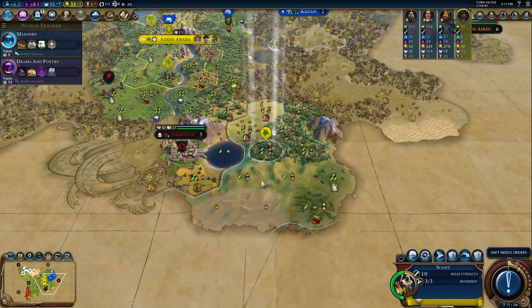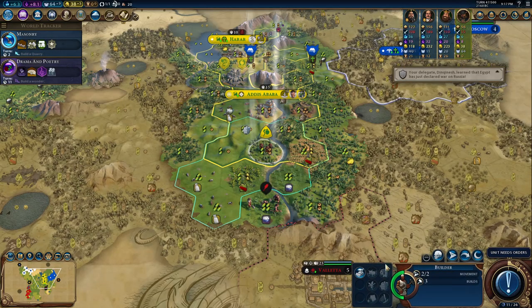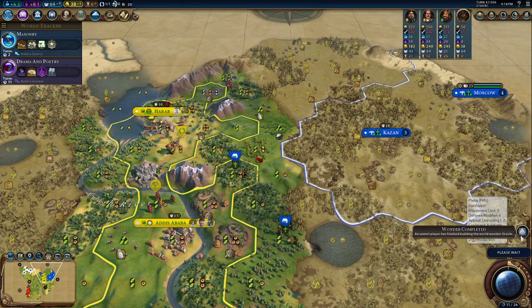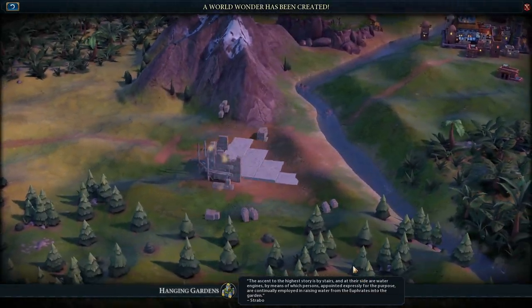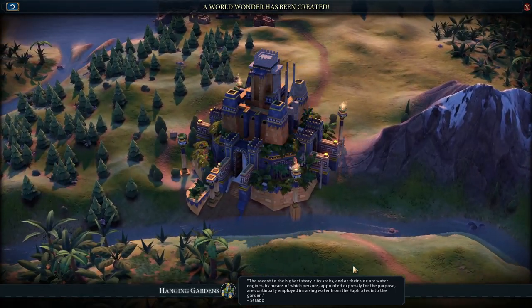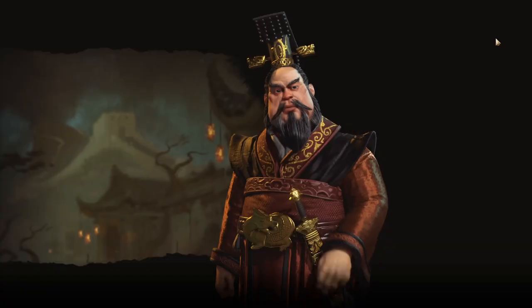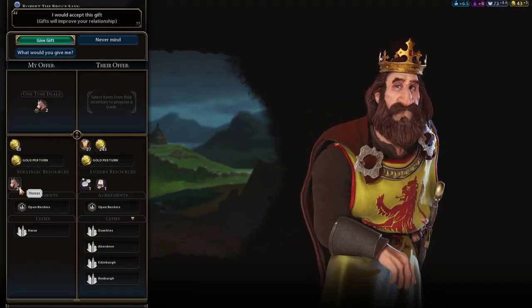I'll send the unit to the capital — they should really go to the capital if there's going to be a war. Oracle has been built. Oh, I guess I get the Hanging Gardens at least. China is now jealous. I'll befriend Robert the Bruce and maybe sell him some horses.